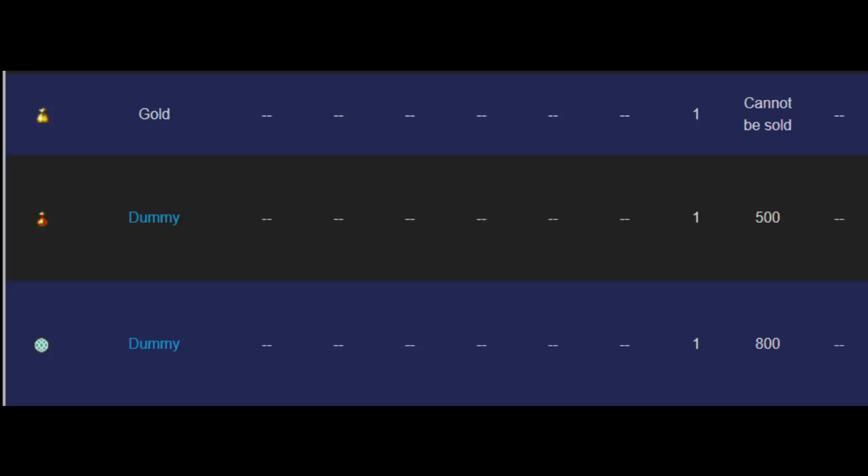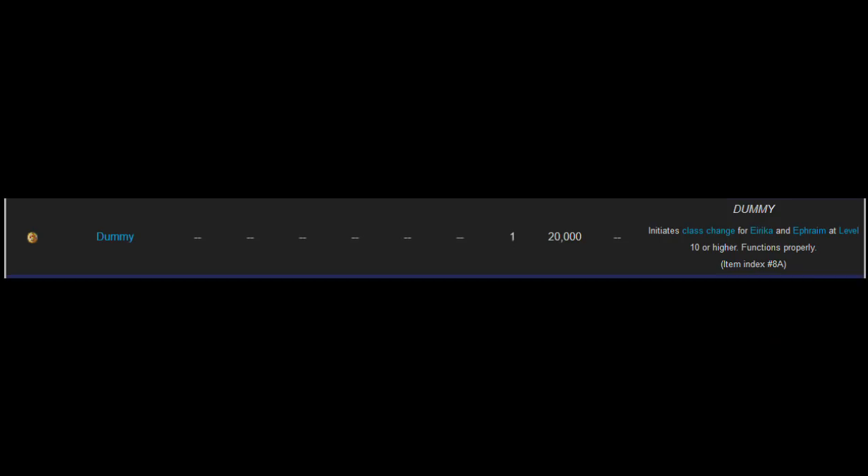Also, more fully functional leftovers from FE7: here's the Heaven Seal, and it still promotes Lords, so Eirika and Ephraim can use it. There are also reports of the Earth Seal existing as well, and it works the exact same way the Master Seal does. Now here are some very strange items. The first is a Vulnerary with 60 uses — it works perfectly fine. My guess is this was just a debug item to make getting through the game easier for testers, though I seem to remember one of the earlier GBA games had a download event for a 60-use Vulnerary, so maybe it's a leftover from that. What's really weird is two other items both named Vulnerary that also have 60 uses but don't do anything, and they have weird music notes as their icons. Your guess is as good as mine as to what those are.